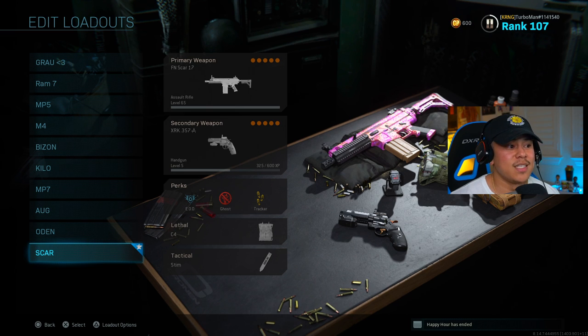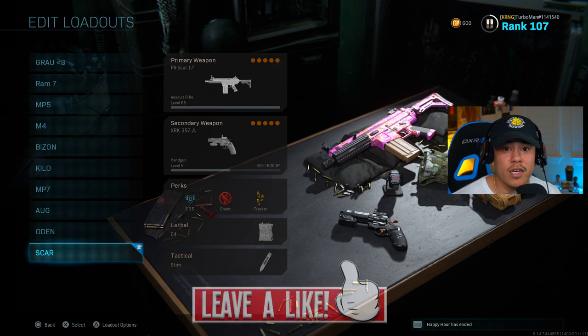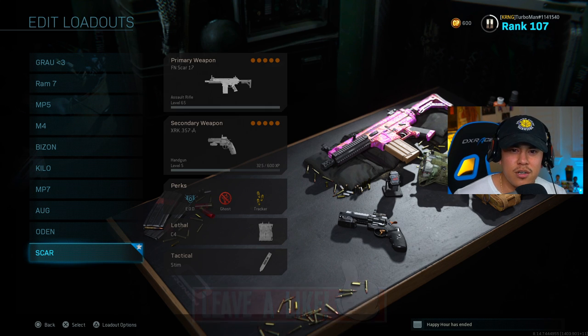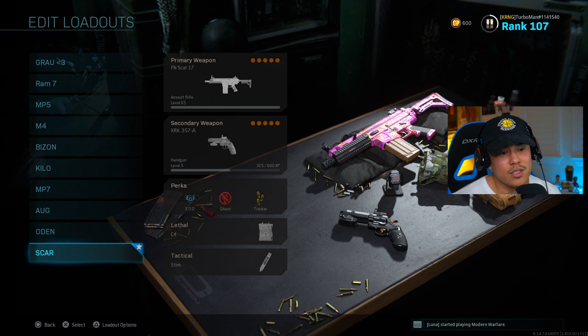That's about it for my 10 best class setups after the 1.15 update. These are in no particular order but these are the best weapons in the game in my opinion. Having the most optimized class setup based on weapon testing is essential — never trust what the in-game descriptions tell you, you must test out every attachment because they do lie. Drop a like if you want to see more videos like this, subscribe so you can find your way back to the channel, and I'll see you guys in the next video.